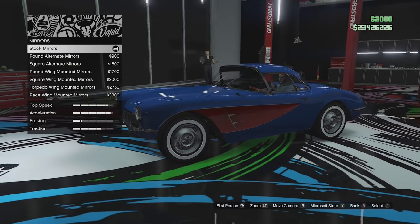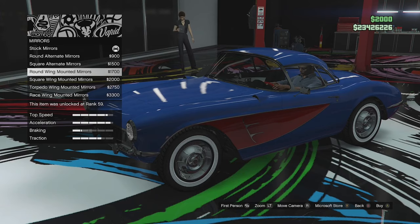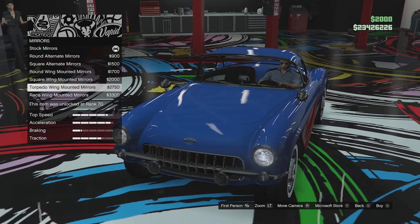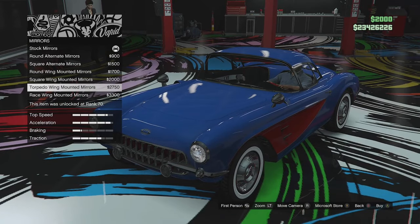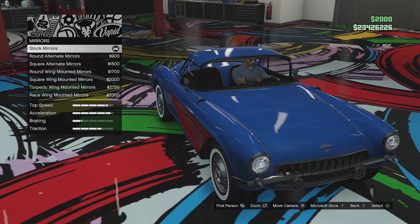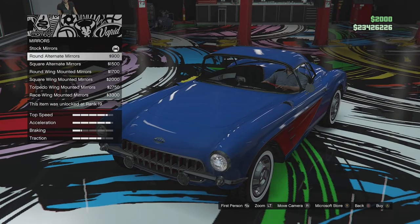Mirror options next. We've got standard chrome mirrors which fit very nicely. We can go for round alternate mirrors, square ones, round alternate wing-mounted, square wing-mounted, torpedo wing-mounted mirrors, and race wing-mounted carbon mirrors if you're building a race car. I quite like the torpedo ones facing forward, but I do like the standard ones best. I feel like the wing-mounted options are blocking those little scoops on the side, so I'm going to leave the stock ones.